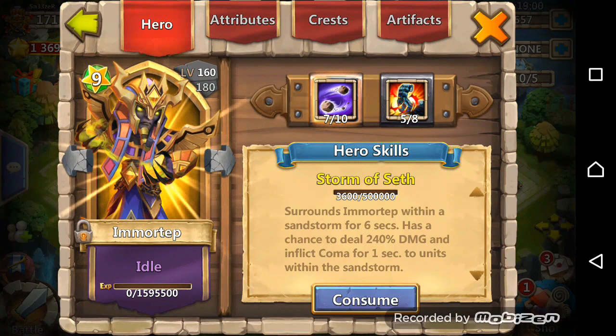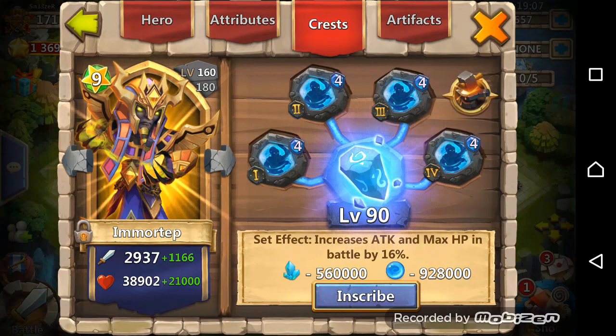Another newly evolved hero is my Mortep, 7 of 10, 5 of 8 Stone Skin, level 90 Inscription, and level 4 Bulwark.